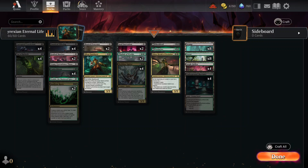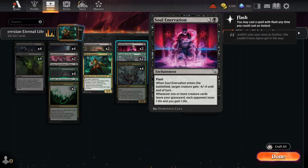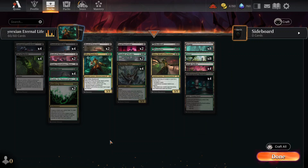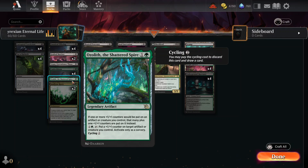Anyways, as creatures go to the graveyard and come back, things like Soul Innervation — which gives me life and makes my opponent lose life — and Insidious Roots — which creates nice little tokens that can then die for other reasons — will be triggered, and this will just increase the value of everything going on.